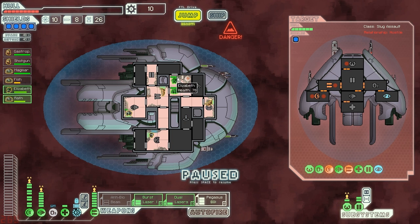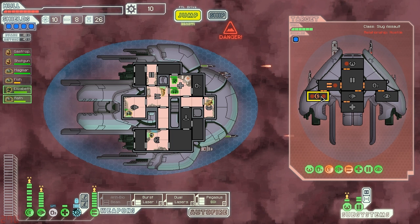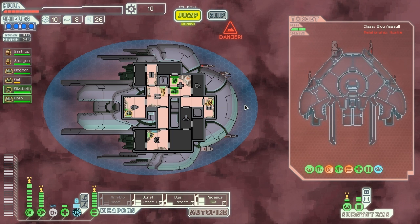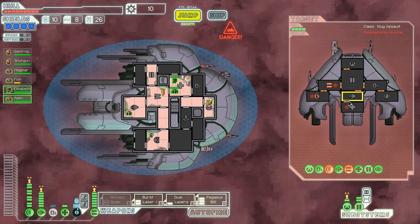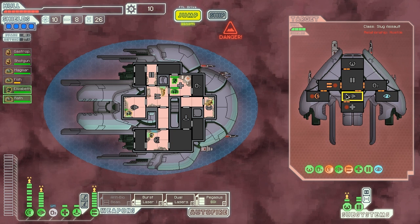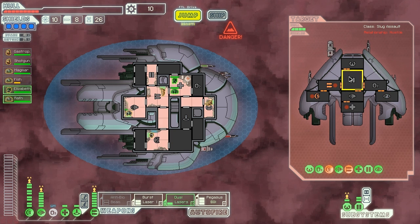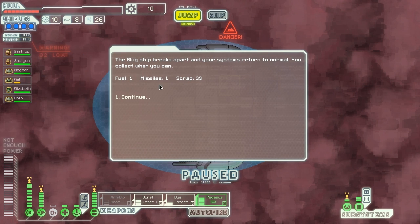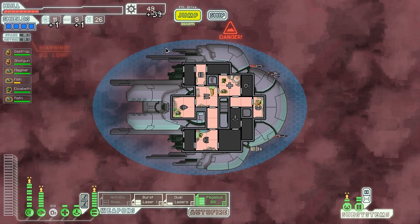We are losing a lot of oxygen, so let's keep hitting these shields. They're cloaking, which is not good for us because we're losing oxygen by the second. But they have no shields — and we blew them up. Wow, very close battle there.